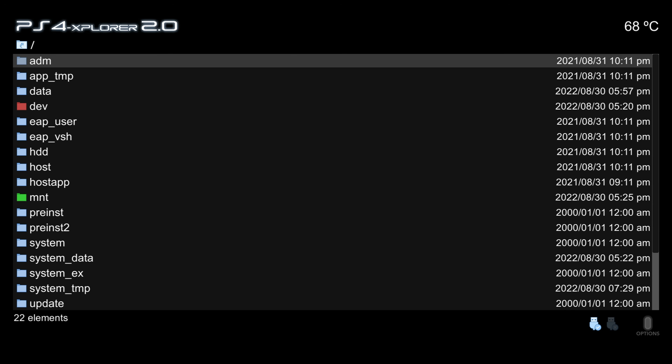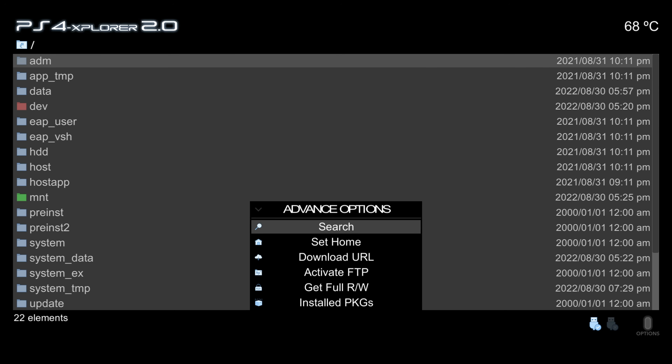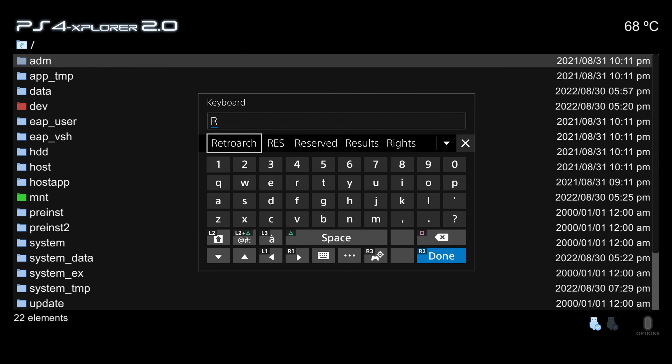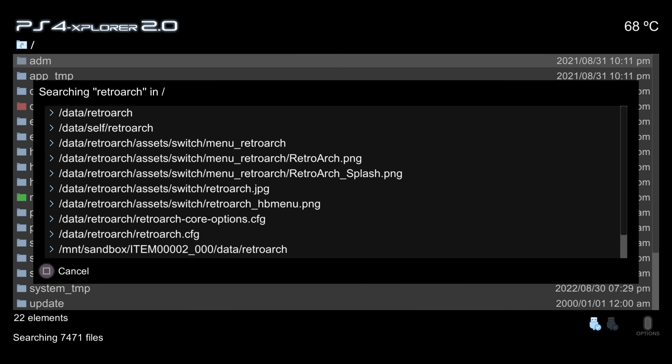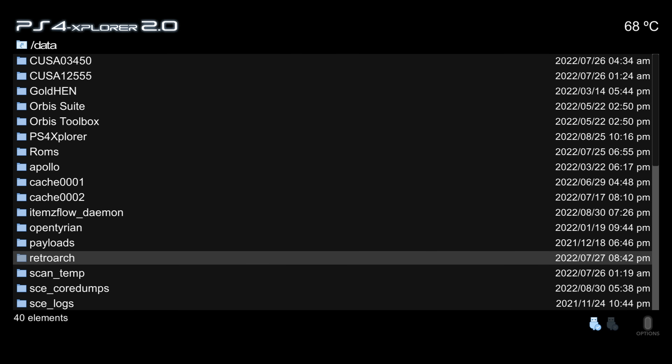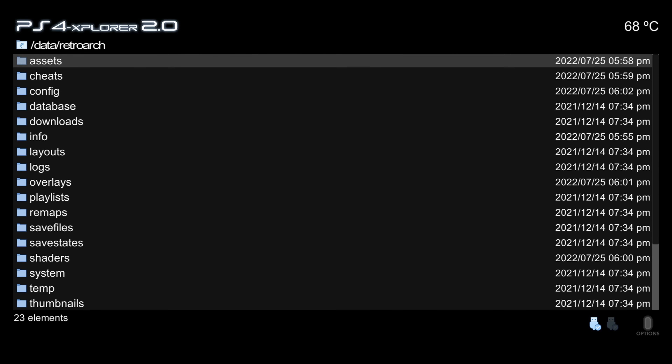Pressing the right stick takes you back to the root directory. A new addition in version 2.0 is pressing L2 and triangle at the same time, which opens the advanced options — there are more of these than in the older version. One of those advanced options is the ability to perform a search. You can search for a particular file or folder by name — for example searching 'retroarch' finds over 100 elements across the file system.